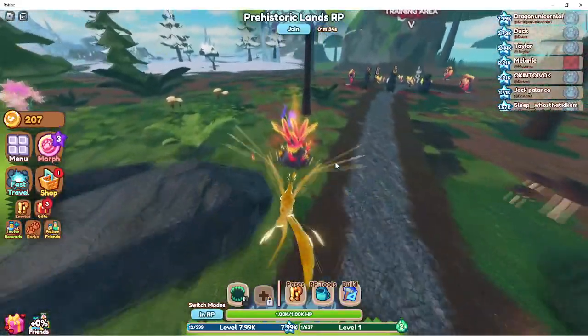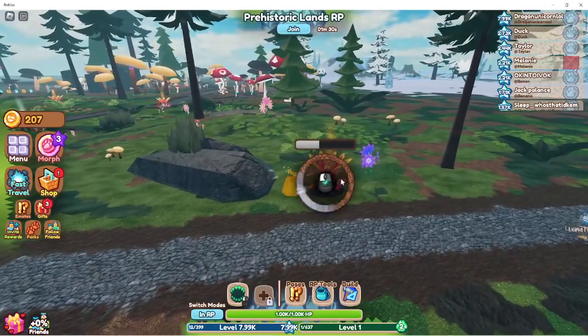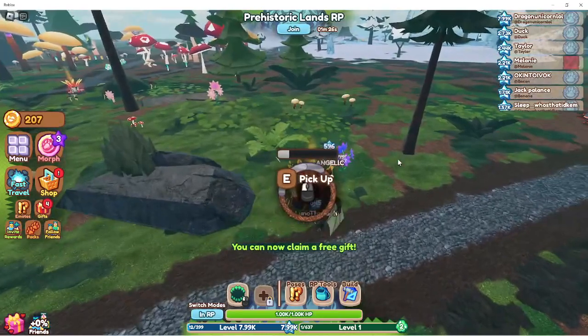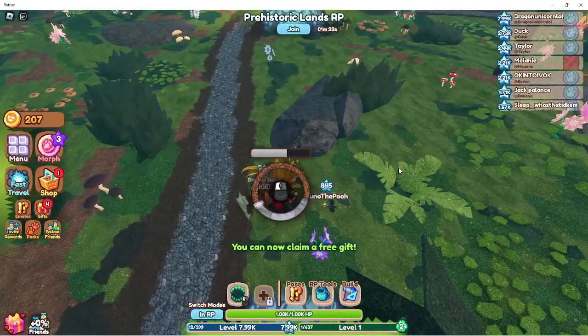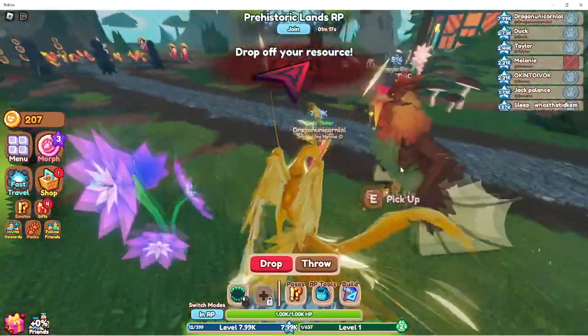Oh, this is actually really pretty. Look at this. Okay, there you go. Stop flying. My phoenix is very shaky. That was really quick. I'm actually really bad at this. There you go. What did I get? Got a little feather.